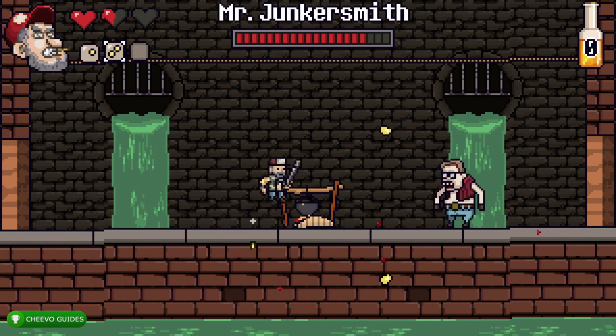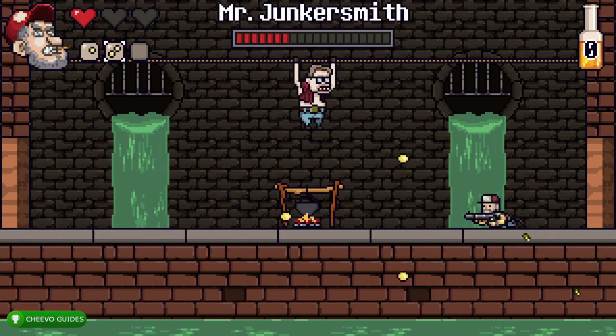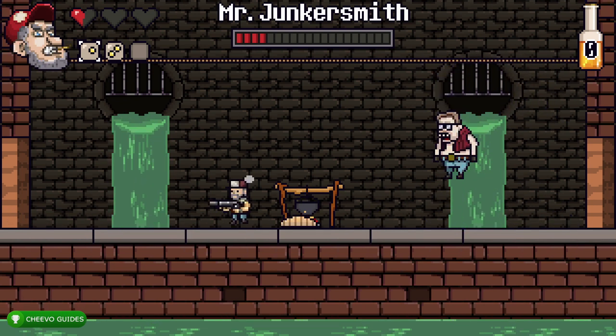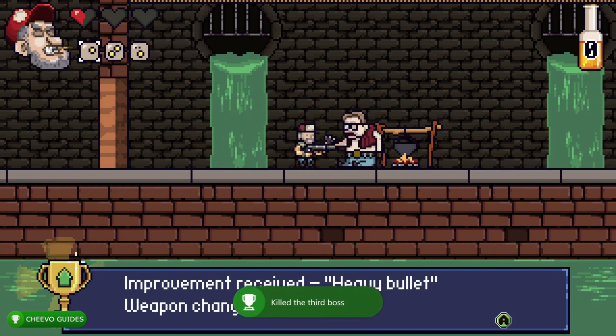The third boss is Mr. Junkersmith. Switch your ammo type to the spread shot and you can shoot him while he's hanging on the ropes. When he's not on the ropes, just crouch down and shoot — he won't be able to hit you. You'll also have some worms, but crouching and shooting will typically take them out before they get close. Once you defeat him you unlock 'The One Who Stinks,' worth 52 gamer score.